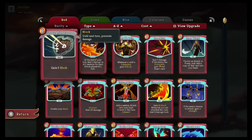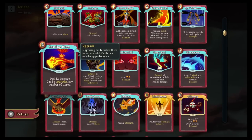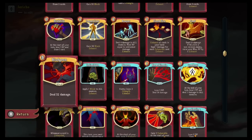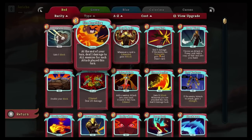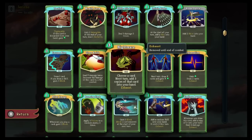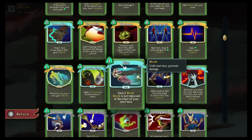The heart of Slay the Spire is the easy to learn but complex to master collectible card-based battle system. The rules are fairly simple and feel familiar if you've played one of the many card-based offerings on the eShop. It allows new and experienced players to get right into the action, but as you peel back the layers, many advanced strategies become visible.